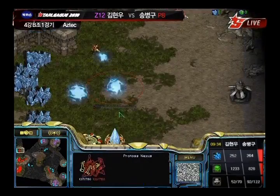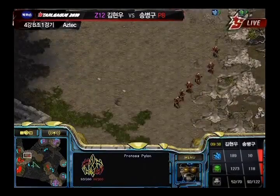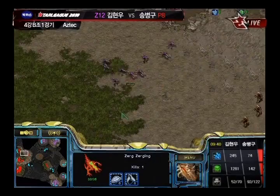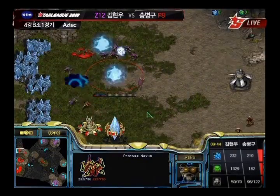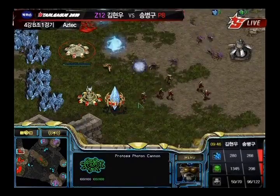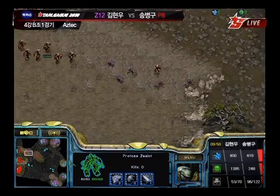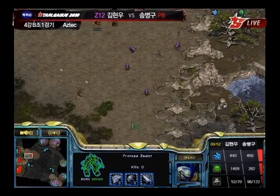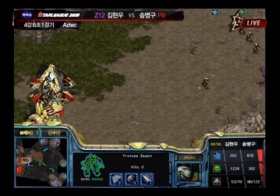Stork building up a sizable army of Corsairs at this point. I like that move — he's going to have complete control of the air. He's taking a third base as well while he has some map control. He's got these Zealots and the Archon, and a lot of plus-one speed upgraded Zealots on the map for Stork.